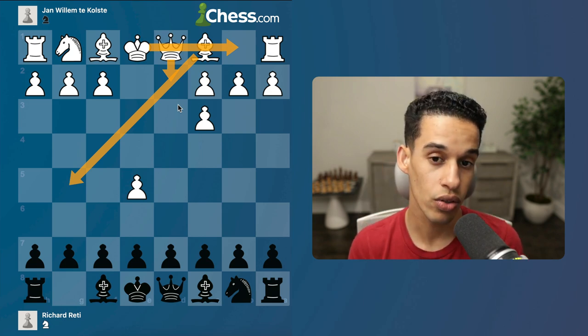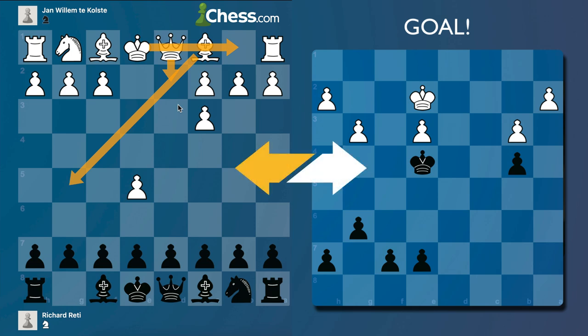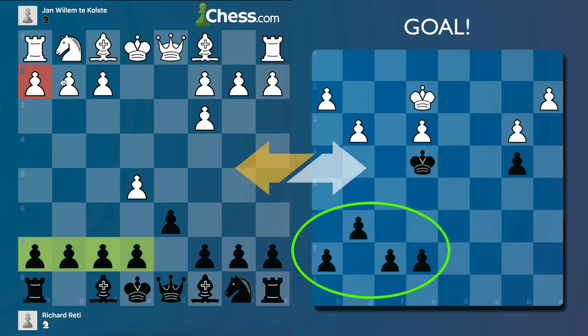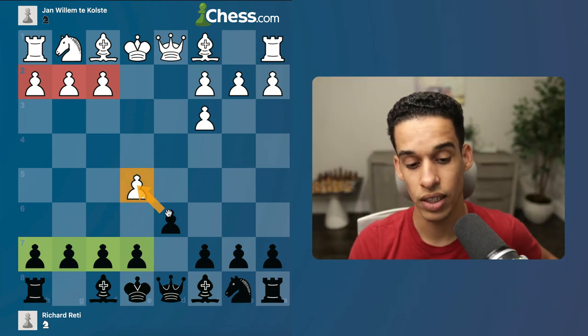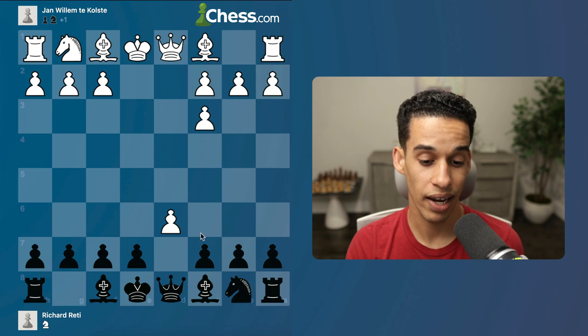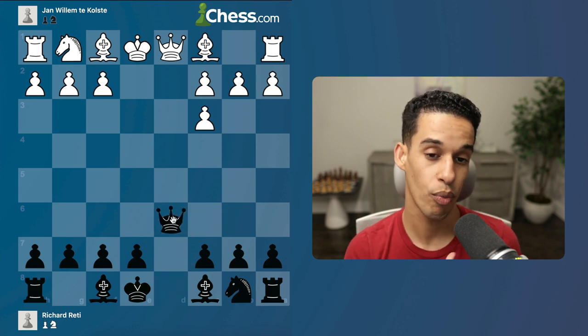According to Réti, when he wrote his book, he already knew what to do throughout the remaining of the game. Of course tactics could happen, but at least we have a plan and some guidelines to follow. Basically what he wants is pawn to d6, and now regardless of what the white pieces do, he's going to try to keep a pawn majority on the kingside — three pawns versus three — which is going to give a potential passed pawn in the endgame. If the white pieces don't take, he's going to take them.